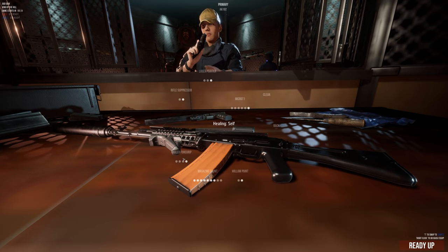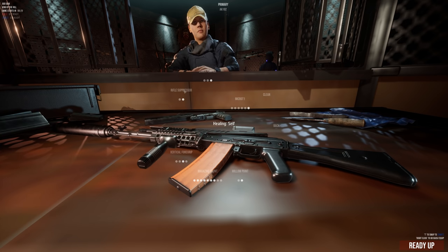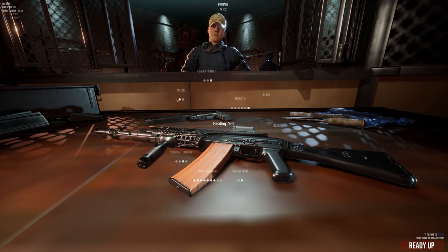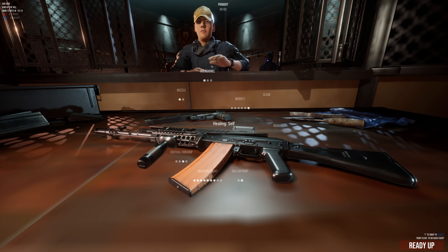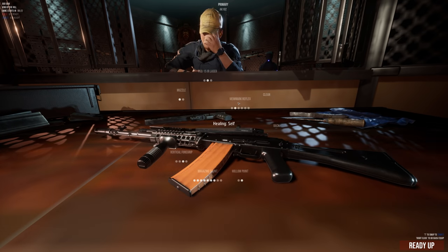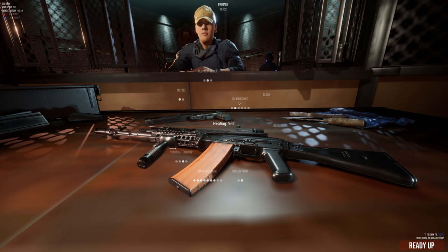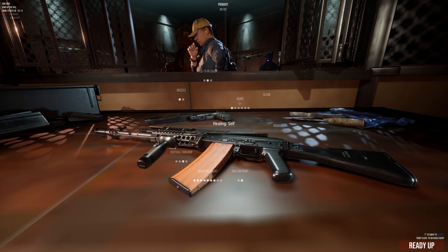One last thing to note about the primary weapons is that many of them can be customised in quite a granular way. You can choose from different muzzle attachments, side rail mounted lasers and lights, a variety of grips, loads of different sight options, different ammo types, and even how many magazines you want to bring. For a pre-beta build, this is already pretty neat.